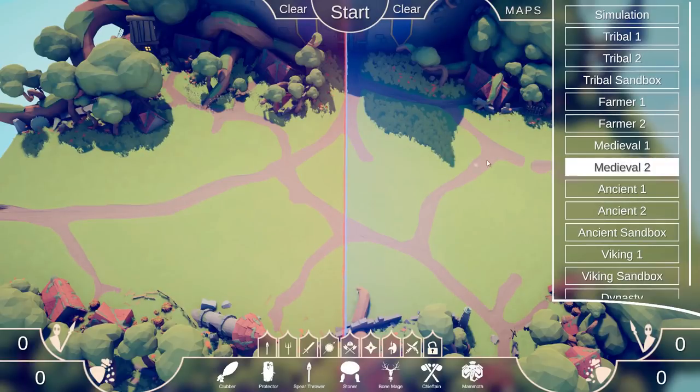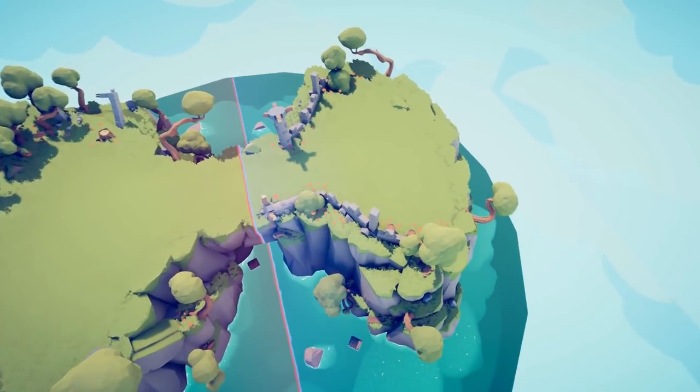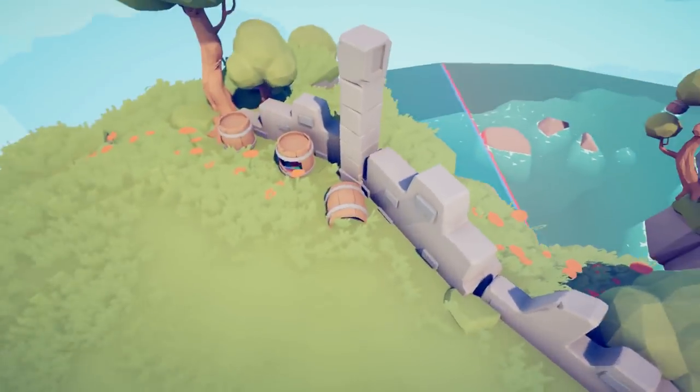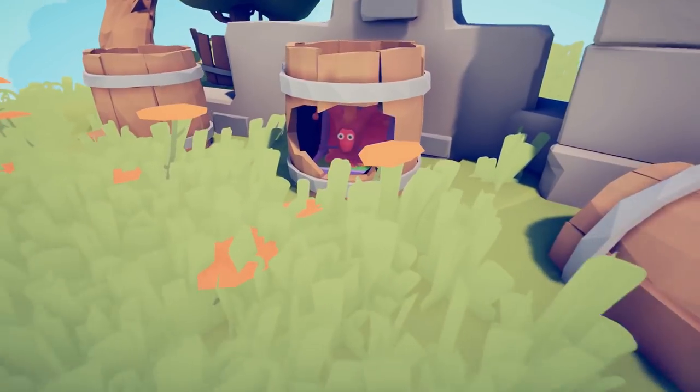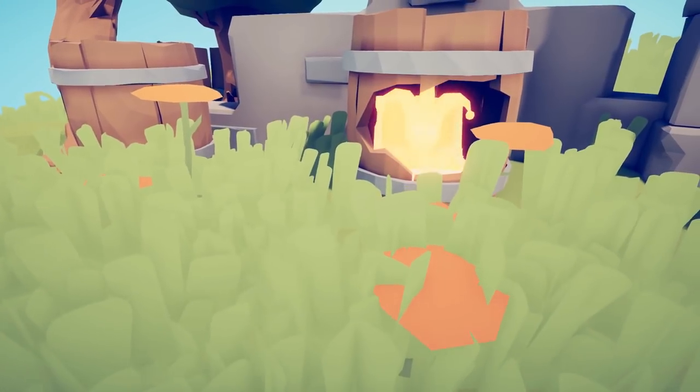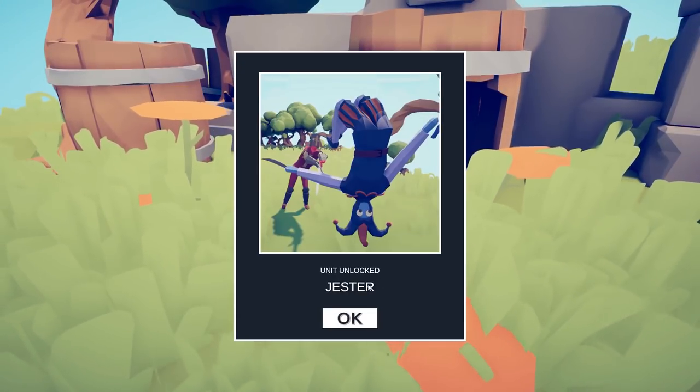The next place we want to head is Medieval 1. We're going to head over to these barrels over here. Jester is unlocked.